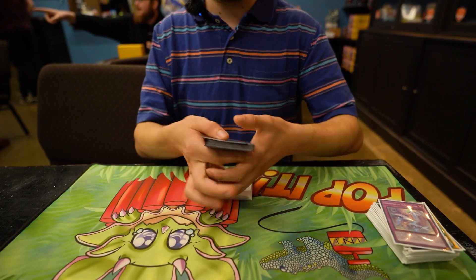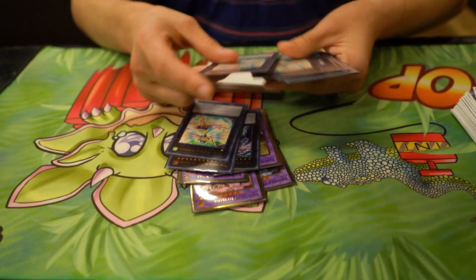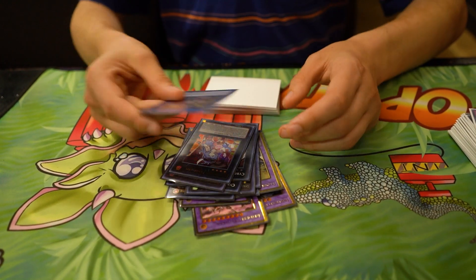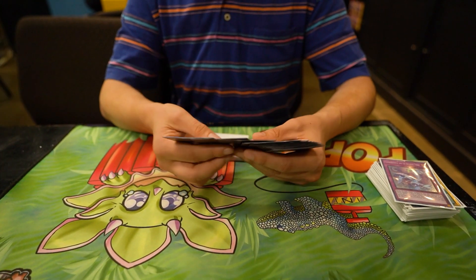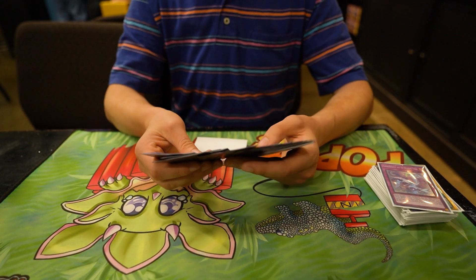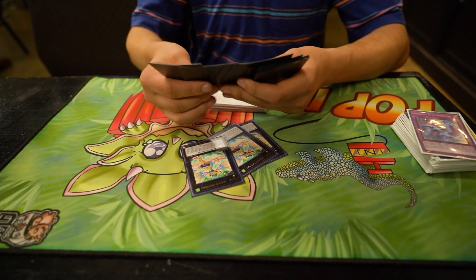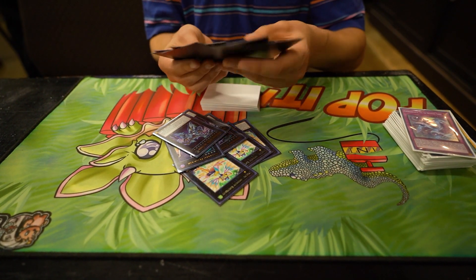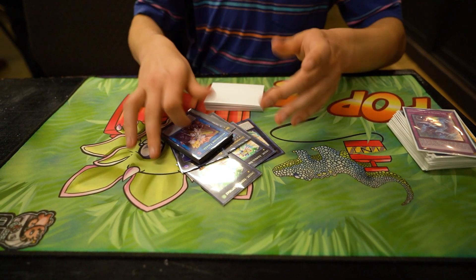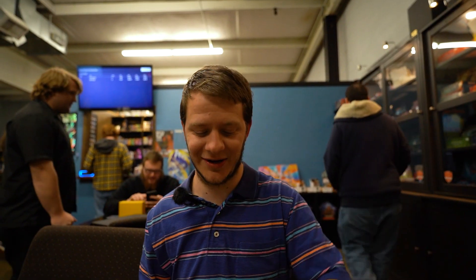The extra deck is still the same - I need to get it fixed, but just run the Zeus package. It's literally the same. I don't go into it enough to justify changing it, but at the same time, when the only cards you need are three, three, and two, the rest of it's just free. So the extra hasn't changed.